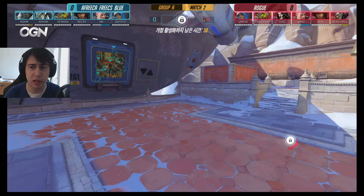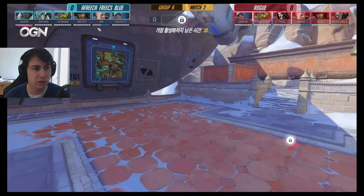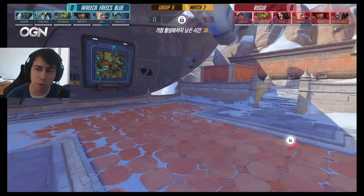Let's start with the compositions. On the side of Afrika Blue, we have 2-2 — two tanks, two supports — with a double dive: Genji and Winston, plus a McCree. On the side of Rogue, still a 2-2, but this time with a Reinhardt, so much more of a backline-focus to protect the McCree — the hitscan in the back on this Sanctum part of Nepal. And they have a Reaper, which is not the case for Afrika Blue.